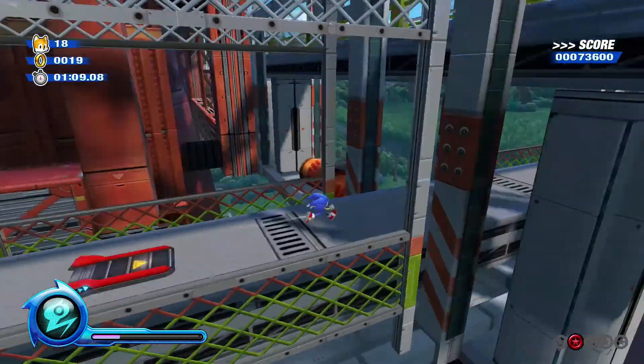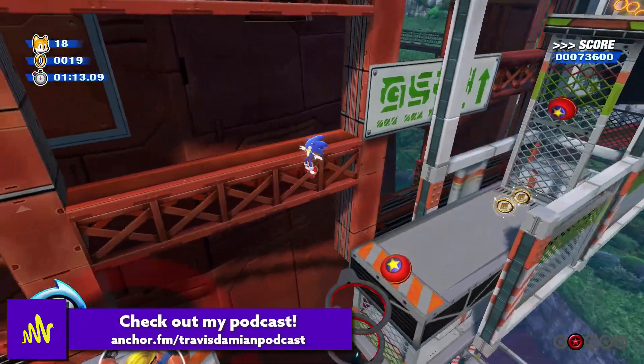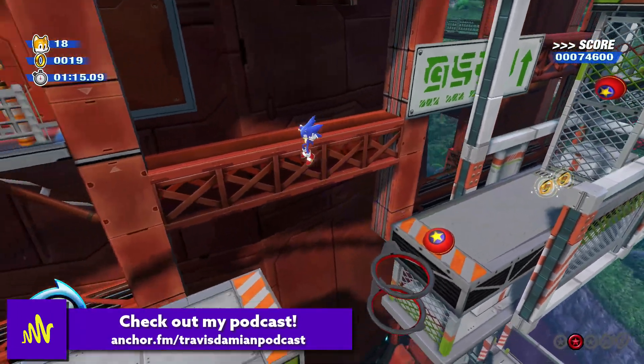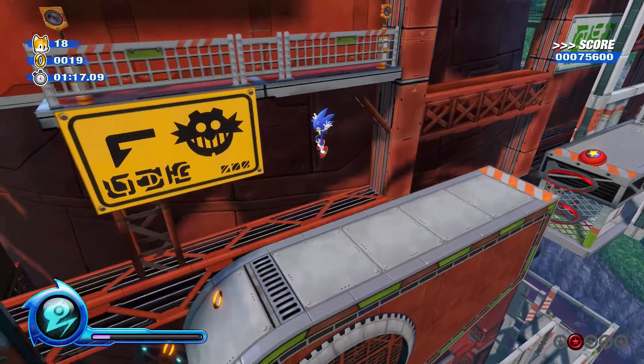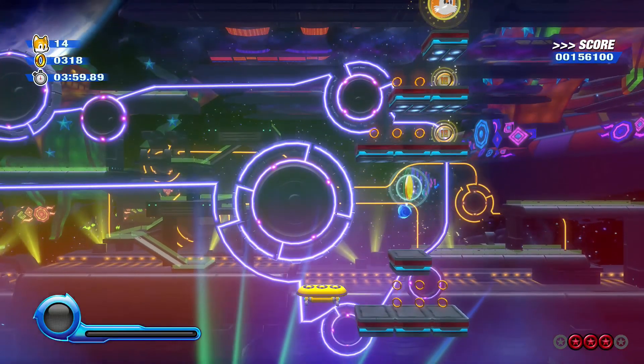I'm always hesitating my jumps during platforming sections too. It could either be my own ability being questioned, or me questioning how good the platforming mechanics of this game are. Regardless, platforming in Colors Ultimate I found to be a little iffy.